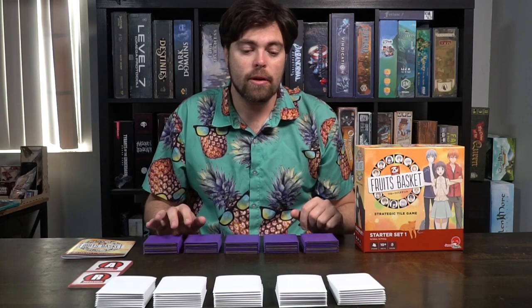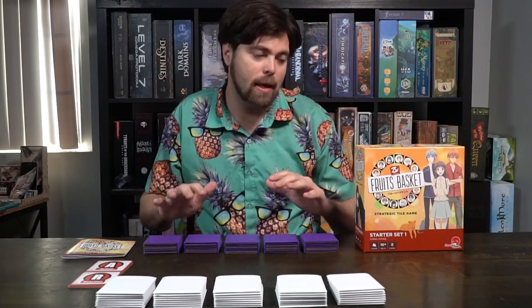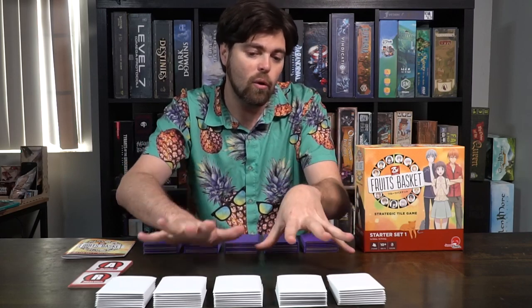Setting the game up is very easy. When you start, this is going to be a two-player game, but it can be played with up to four players and there are enough animals for four players. In this base set though there's only going to be six animals — three for each player. One player is going to play as the rabbit, pig, and ram, and the other player is going to play as the tiger, the dog, and the horse.